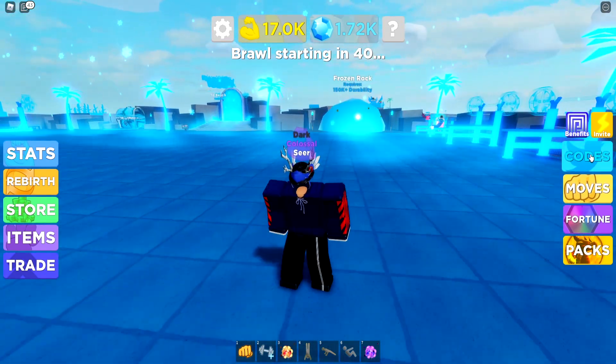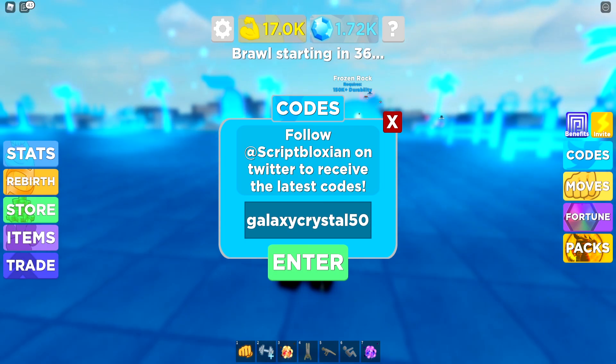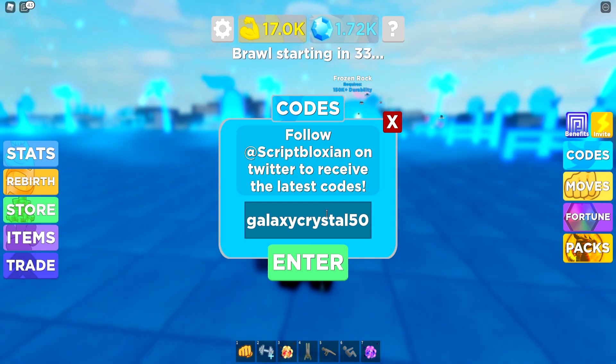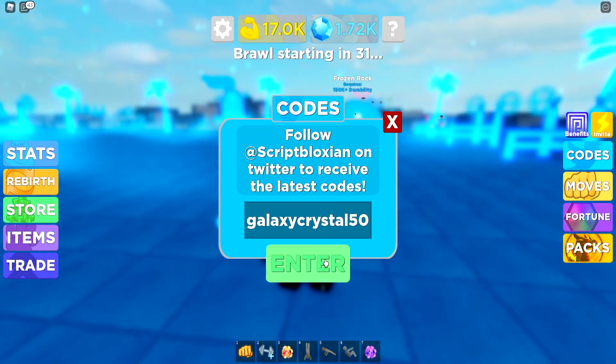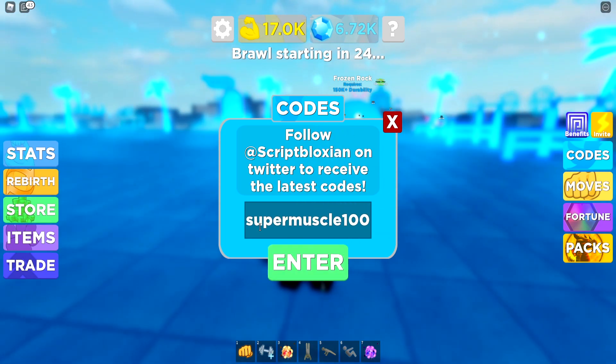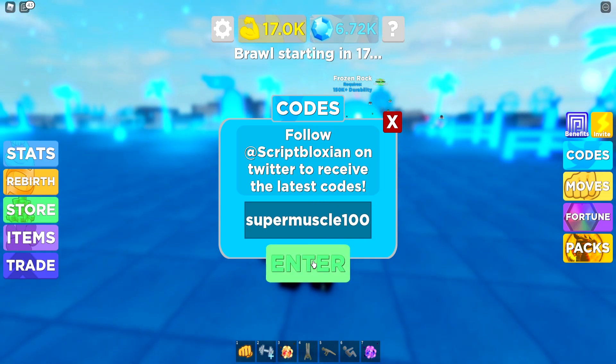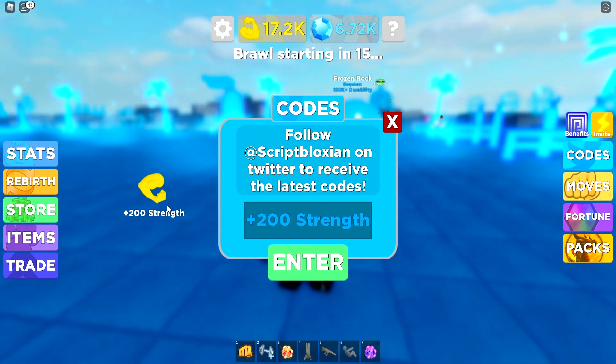So go ahead and check that out. Next up we got GalaxyCrystal50 like that. If you have not already redeemed this code, Galaxy Crystal 50 — just redeem that one. That'll give you 5,000 gems. Not bad, actually. Then we got SuperMuscle100 like that. Let's redeem that one as well. That'll give you 200 strength if you redeem it. Boom — 200 strength. Not bad.